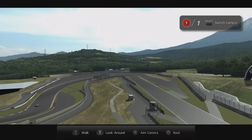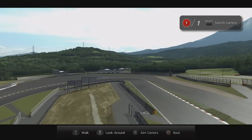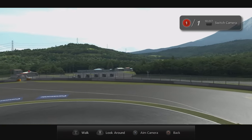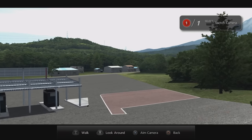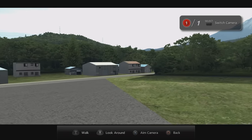Sticking with GT5, let's head back to Fuji, the scene of two secrets from the last video I released. I'll leave a link to the playlist of all the episodes in the video's description should you want to go back and check them out. We want to go beyond the final corner this time, way over to a small set of buildings that you can barely see from the circuit itself.